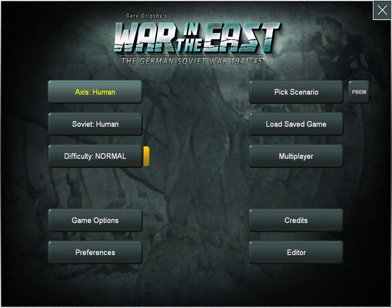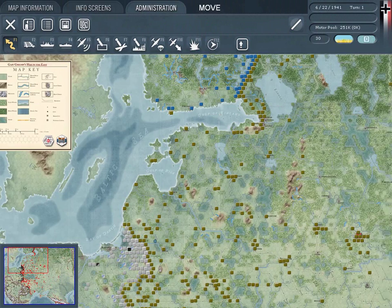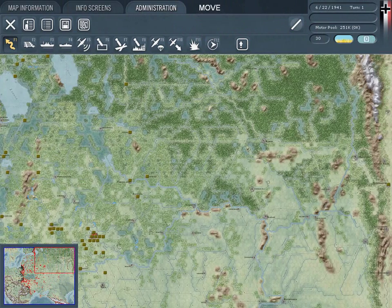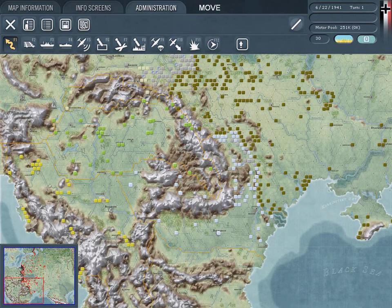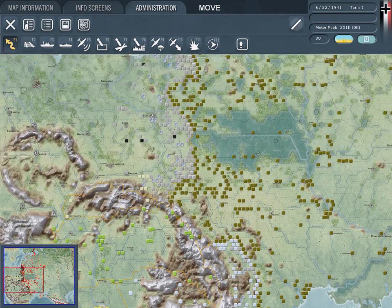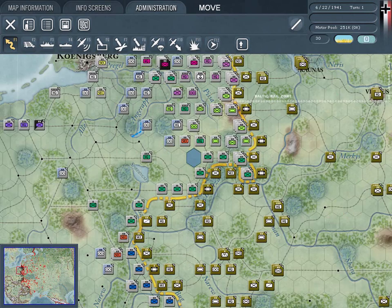Gary Grigsby's War in the East is the most detailed computer war game ever made, covering the entire War in the East from 1941 to 1945. The map's 25,000 hexes allow you to fight from Berlin in the West to the Ural Mountains in the East. Using an iGo/YouGo game system, players can enjoy the ebb and flow of the great battles on the Eastern Front.